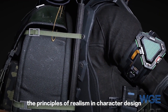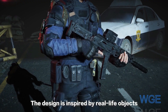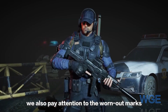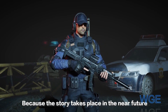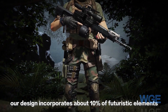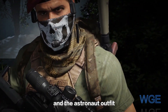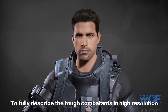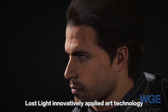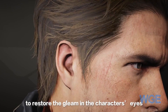Lost Light follows the principles of realism in character design. The design is inspired by real life objects, and in the process of designing gear, we also pay attention to the worn art style. Because the story takes place in the near future, our design incorporates about 10% futuristic elements, such as the unique Firefly armband and the astronaut outfit. To fully depict top combatants in high resolution, Lost Light innovated applied art technology in the mobile game to restore the gleam in the character's eyes.